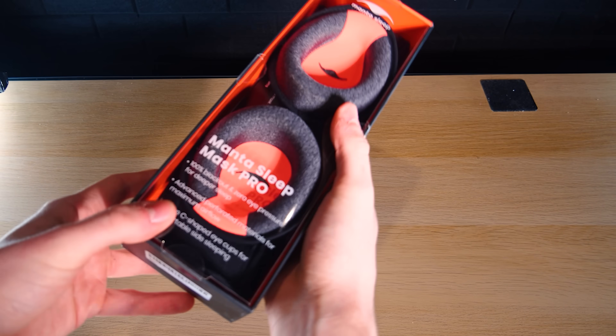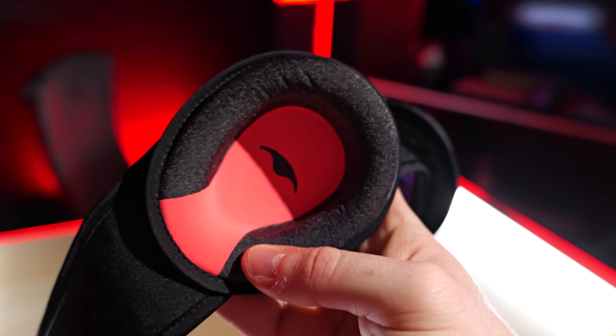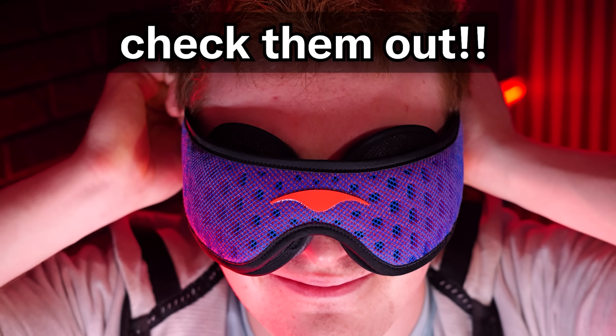This video has been pretty crazy so far, and it wouldn't have been possible without today's sponsor, Manta Sleep. I have always struggled with sleep quality, and getting lower quality sleep has made me worse at video games and worse at making these videos. The experts at Manta Sleep have engineered a sleeping mask to boost your sleep quality — the Manta Pro Sleep Mask. It's engineered for total blackout, adjustability, and comfort, and is one of the most advanced sleeping masks on the market. I slept amazingly in it. Check out Manta Sleep's wide range of masks on their website and in the link in the description. Thank you Manta Sleep for sponsoring this video.